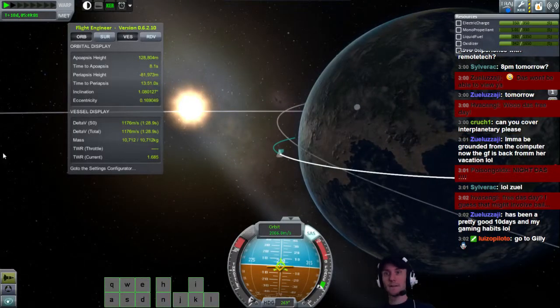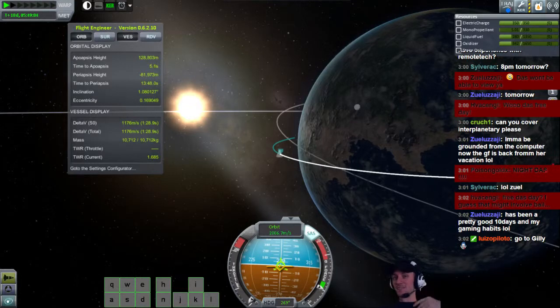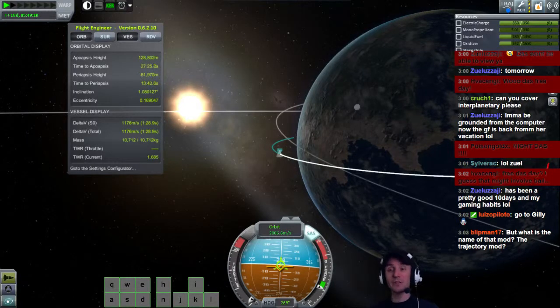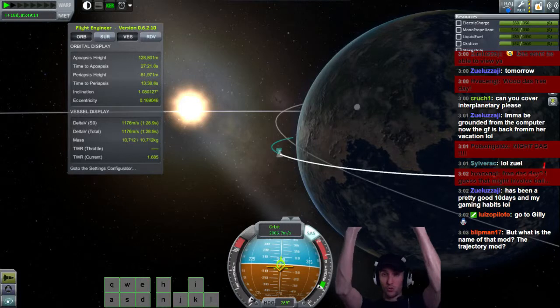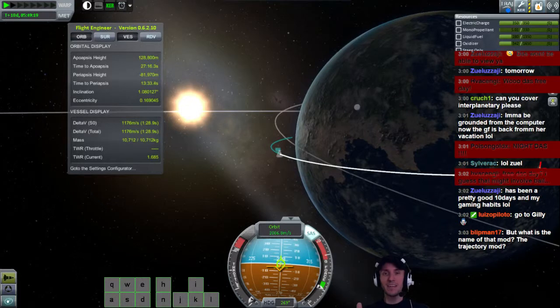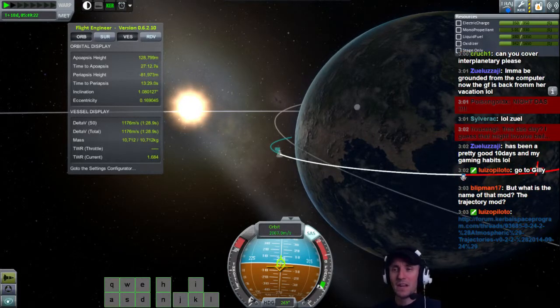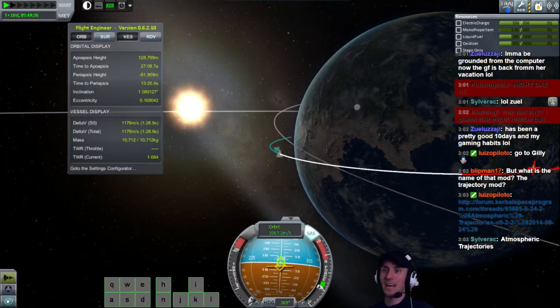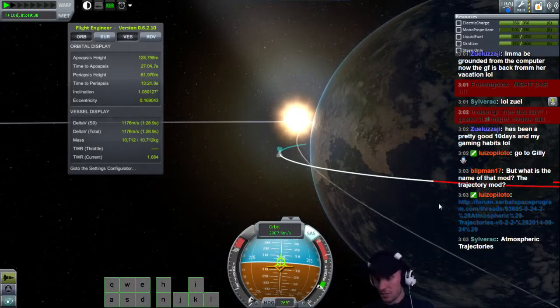There we go, pretty darn close. Go to Gilly right now — it's been a pretty good 10 days, nice. The trajectory mod — there's an actual link to it down in my channel description. If you scroll down it's got a link under my mods; the name of it is Atmospheric Trajectories, and you can click on it right there. Thank you everybody, good deal. But anyways, that's awesome. Let's go home y'all.